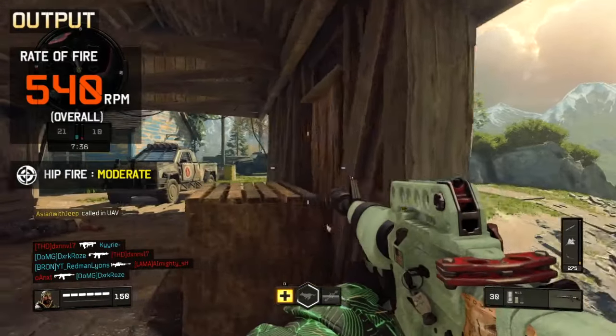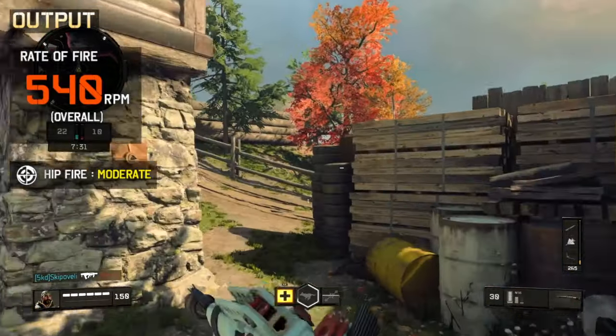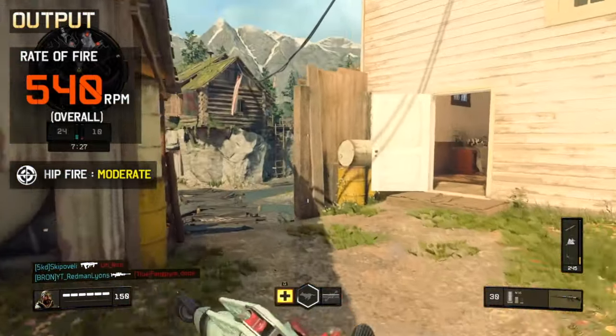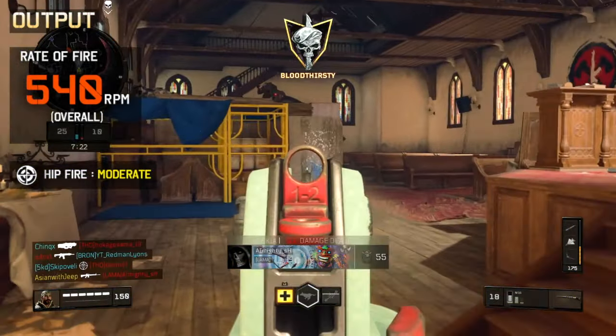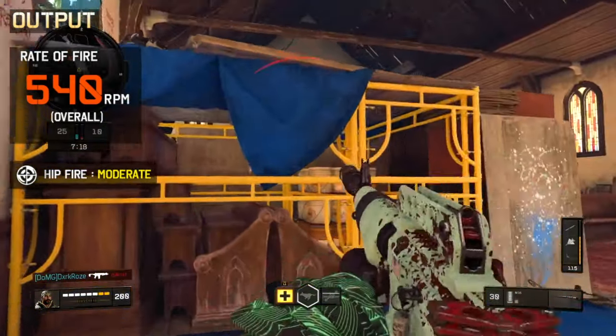The rate of fire, at least within the burst, is good at 800 rounds per minute. The M16, however, comes with a longer burst delay when compared to the ABR, so the overall fire rate is around 540 rounds per minute. With slower output, missing a shot can easily leave you vulnerable.